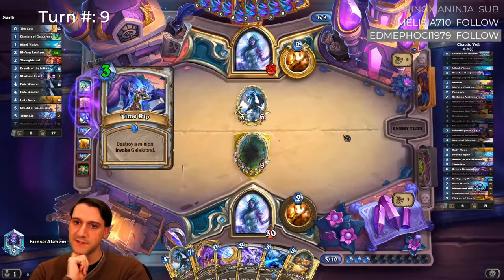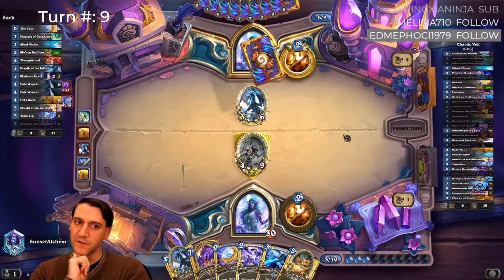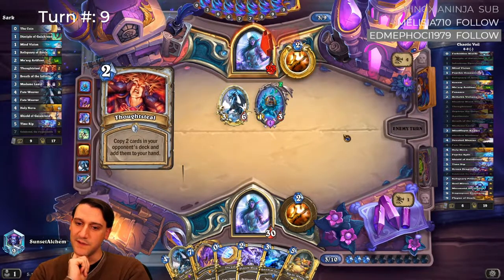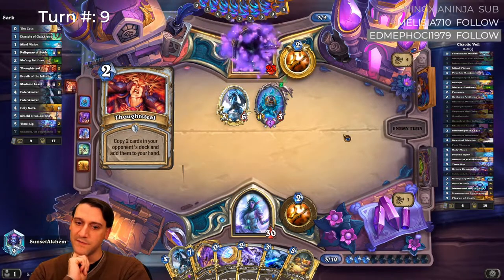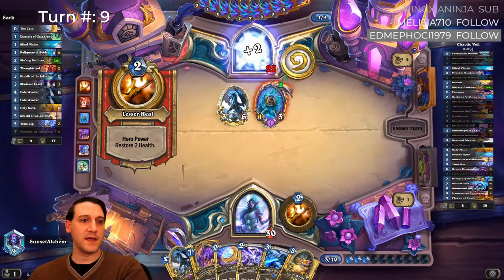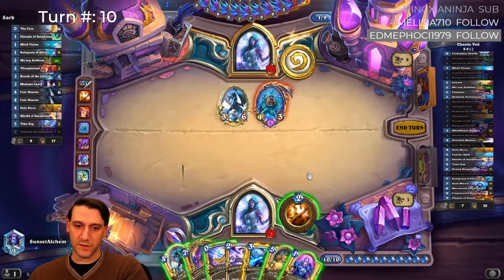Time Rip. Okay, so now he's got a fully upgraded Galakrond but doesn't quite have enough mana to play it. Definitely not a Highlander deck — good to know. We have a Dragon in hand. Breath of the Infinite doesn't allow us to clear either of these.